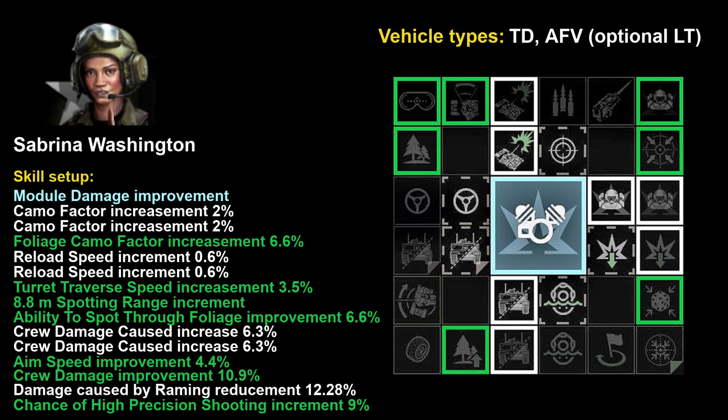Another alternative is to swap the 6.6 percent foliage camo factor increment for a 3.01 percent maximum spread reduction if you intend to use Sabrina strictly on long-range sniping tank destroyers where precision is highly important. Sabrina can also be used on main battle tanks to exploit module, crew damage, and vision range skills, but in general these would be the only useful Sabrina skills for MBTs, and main battle tanks have other more suitable commanders.